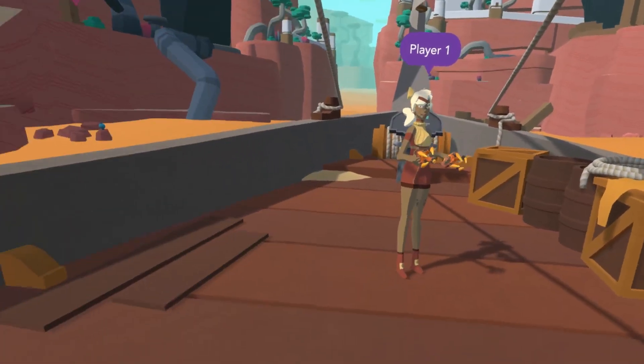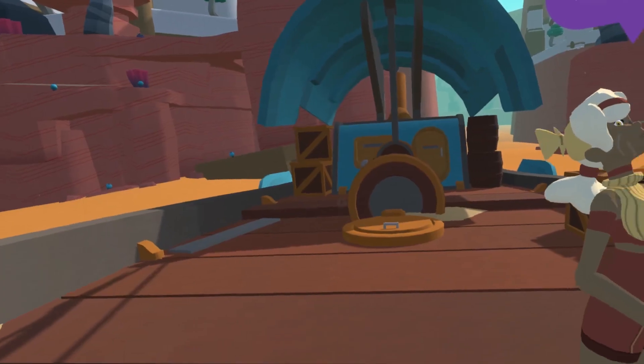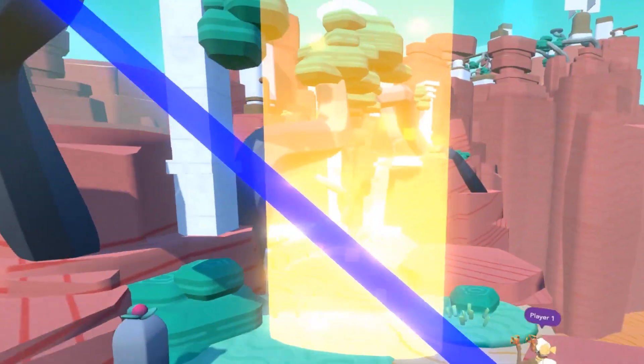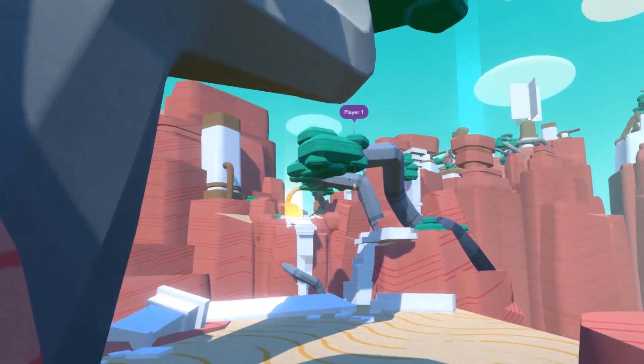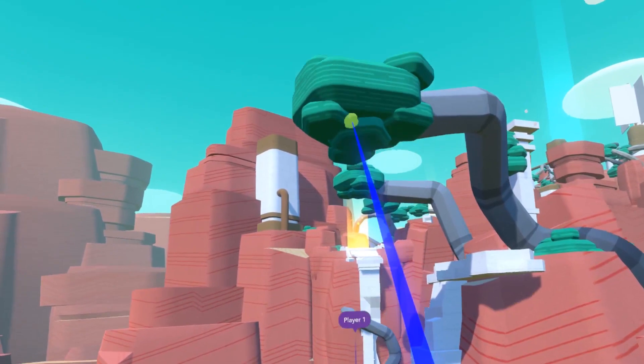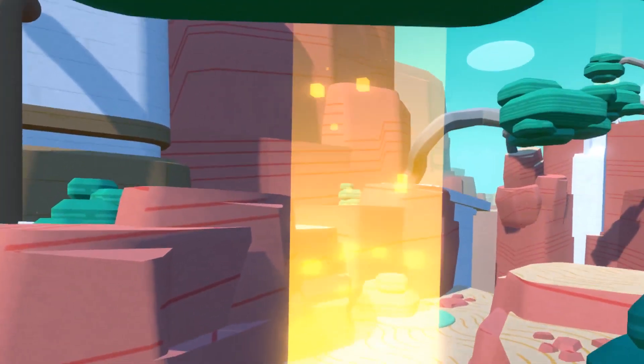Windlands 2 is a sequel to a very popular first-gen VR game. The first Windlands game was released even before touch controllers were released. It's an adventure game with the big mechanic being a swinging mechanic - you're swinging through these jungles, previously using look-gaze-based targeting. Originally, on the developer kits, it came out as one of the early demos you could try, and it was gamepad-based. It was gaze around, then press a button and you'd swing your rope out there and swing across the land.